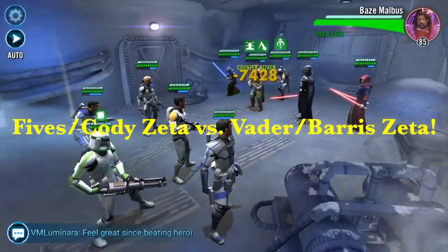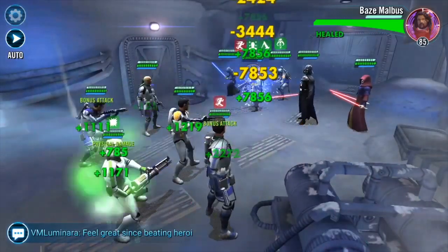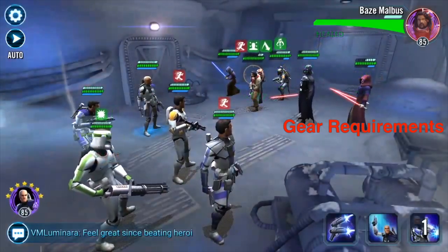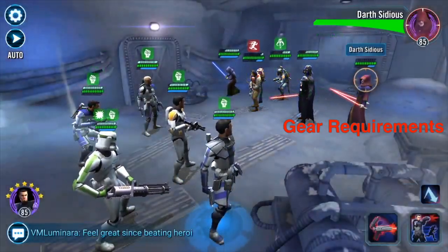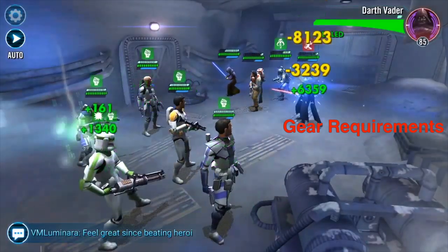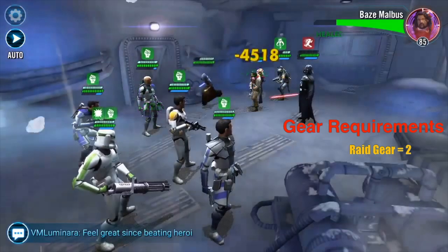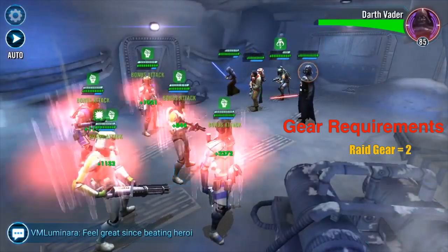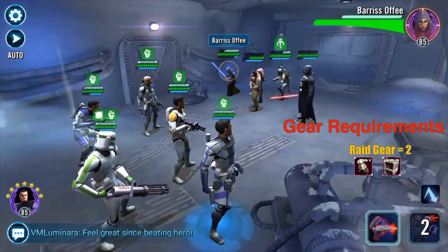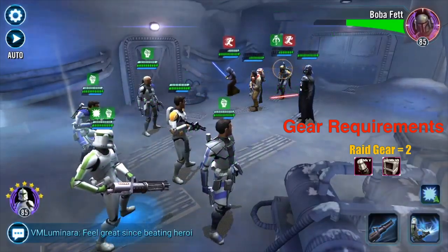Now let's look at gear. Starting with raid gear — the average is 3 pieces, and Fives only needs 2: the Mark 5 Droid Collar at gear 9 and the Mark 7 Nubian Scanner at gear 10. So below average, which is excellent. Gold gear: the average is 200 pieces and Fives needs 220 pieces. He will need a Mark 9 Fabri-Tac Data Pad and a Mark 5 Med Pack to get from gear 10 to gear 11.